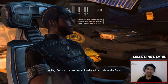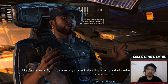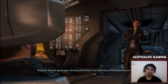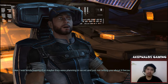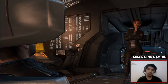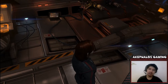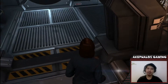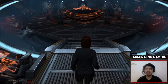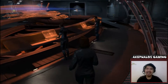Hey Commander, you know I had my doubts about the Council, but after years of ignoring your warnings they're finally willing to step up and tell you they just can't help. They've spent years denying the threat — you'd think they'd be prepared now. I was kind of hoping they were planning in secret and just not telling you, because of Cerberus. Well, let me know if you want me to get them on the channel and then hang up on them, for old time's sake. That's a nice little reference — in Mass Effect 1 we used to hang up on the Council after each mission. It was really funny.